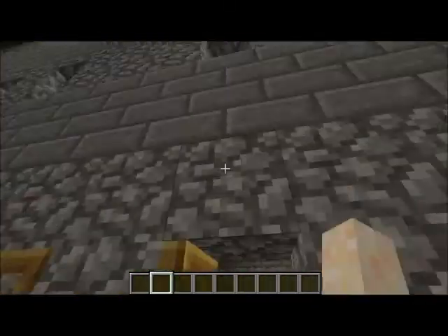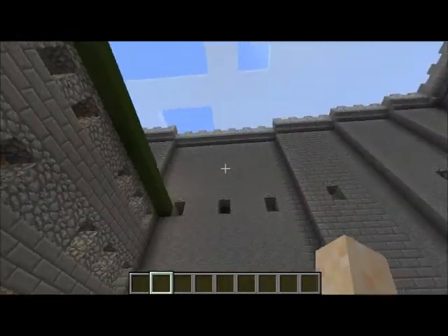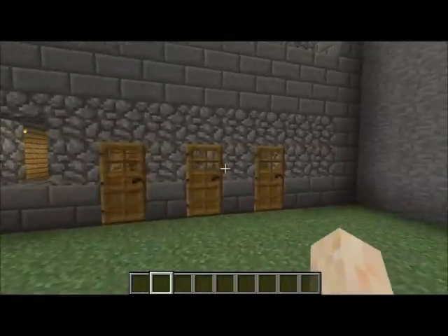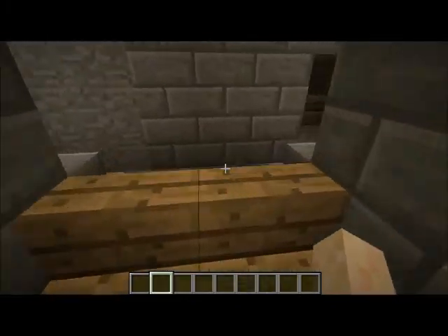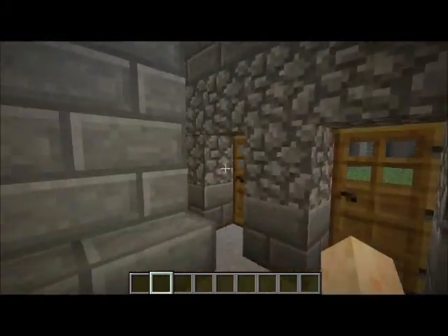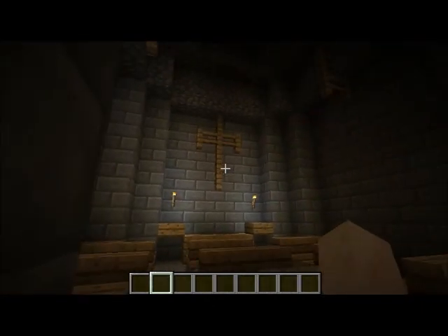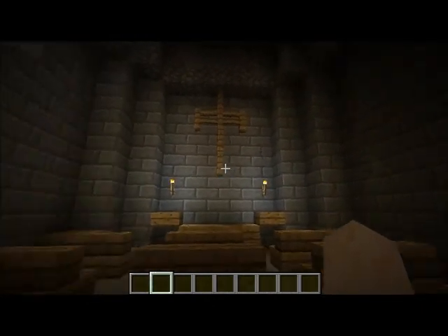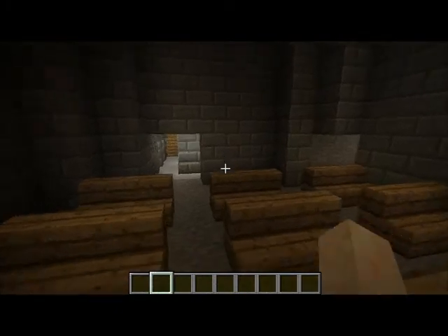Then we come in here. This is the office building, which split the Bastille pretty much in half, and it held a few things — like this interrogation room, which is pretty cool. In this tower, we have a church: the Tour de la Chapelle. It's very nice. You've got the pews and then a place for the pastor to stand.